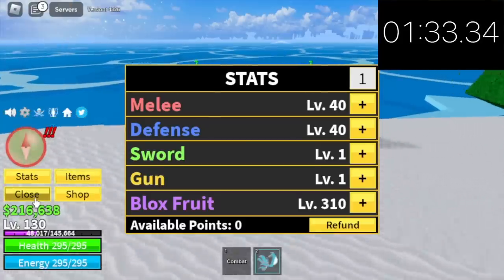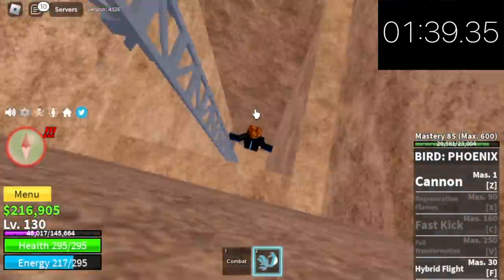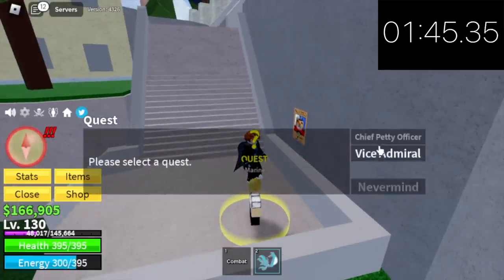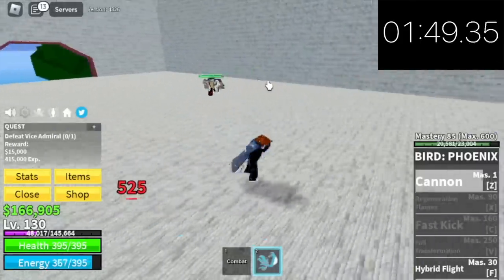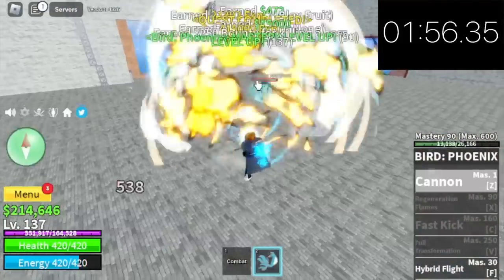Stat check: 40 million defense, 310 Blox Fruits. Next up, Marine Fortress. Don't forget to buy the Black Cape for around 50 or 60,000 — it increases your damage, HP, and energy. Our target is the Vice Admiral. Finally, in this area, we will unlock our X skill. The question is: will this help us grind the Regeneration Flames? We are about to find out.